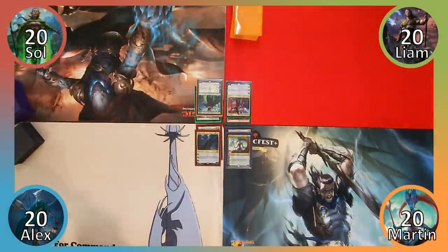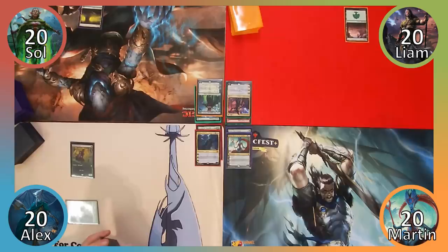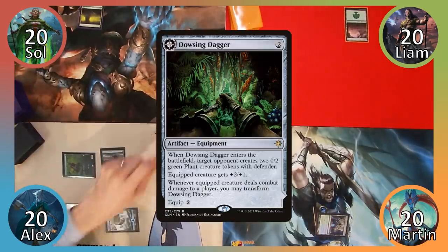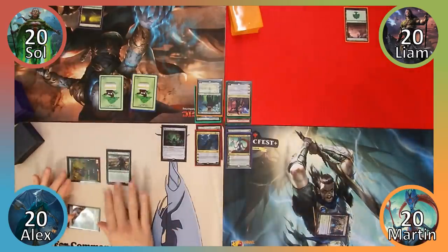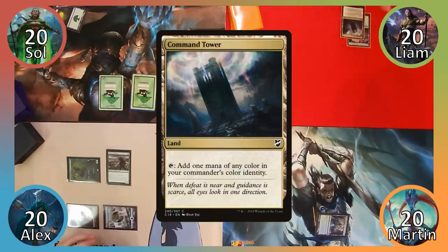I win the die roll and decide to go first. I play a Forest and cast Llanowar Elves, and pass to Sol. Sol also plays a Forest and then ends his turn. Not wanting to stand out, Liam plays a Forest and passes the turn. I break the trend of playing Forests and instead play Simic Guildgate, then pass to Alex. I play an Island, cast Avacyn's Pilgrim, and then cast Dowsing Dagger. I choose Sol to get two 0/2 plants and then end my turn. Sol plays a Forest and then casts Endless Atlas. He then passes to Liam. Liam plays Command Tower and then passes the turn.